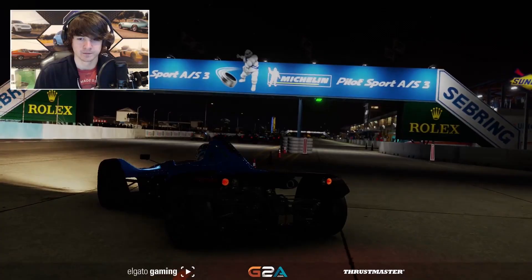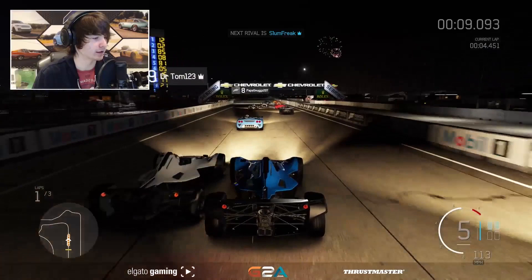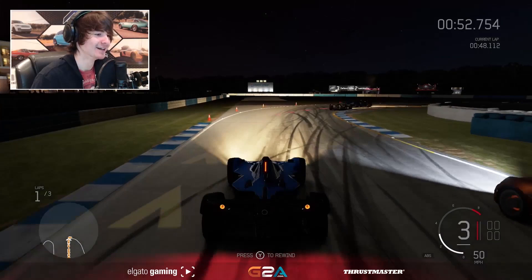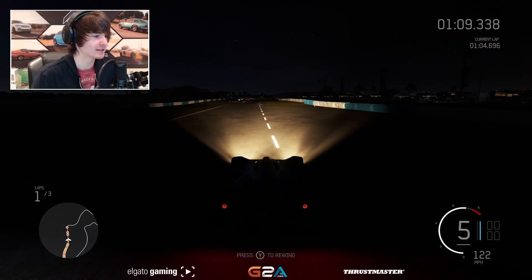I don't even have money to open all these mod packs. Exterior view, final race, Sebring — I don't think I've actually raced on this track at night. I've done rain but not night. Says the guy with 10 million dollars who can't afford a 300k mod pack opening. I was at 50 million and I spent it all, then I got it all back doing money methods. Does anyone remember in Forza — was it Forza 4 — that had the auction house?